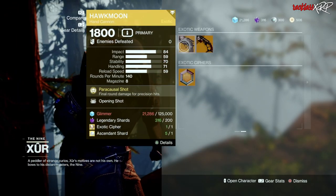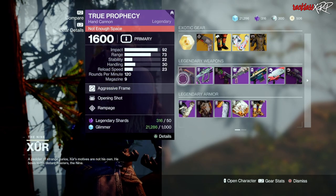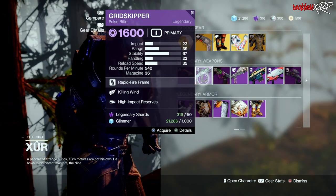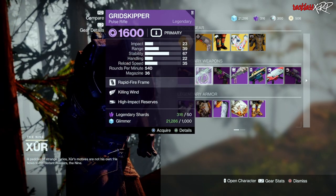Hawkmoon this week is pretty decent. DMT? Trash! As for Legendary Weapons, go ahead and pick up this True Prophecy with Opener Shot and Rampage, as well as this Grid Skipper with Killing Wind and High Impact Reserves.